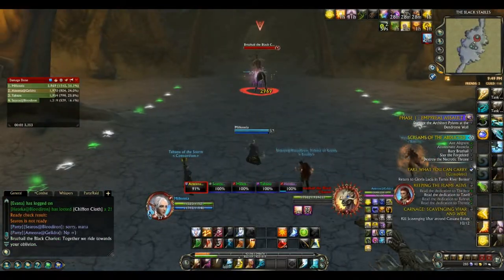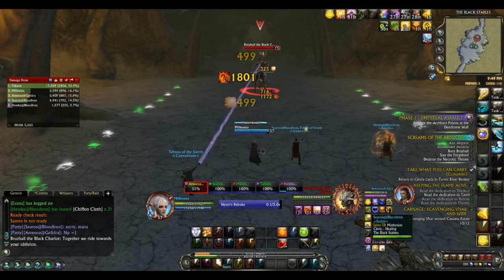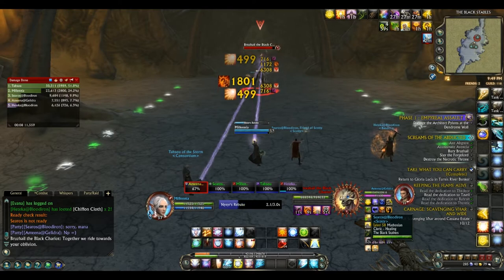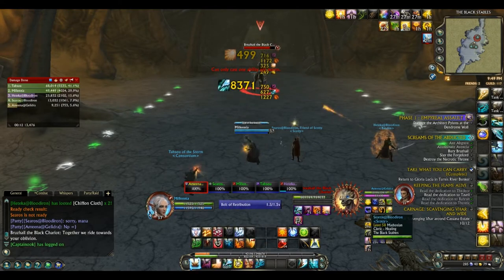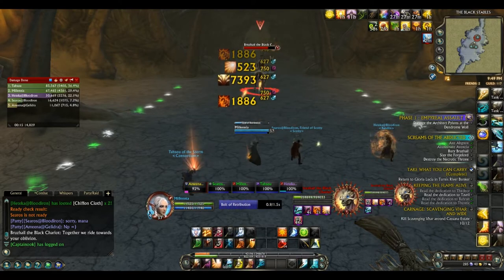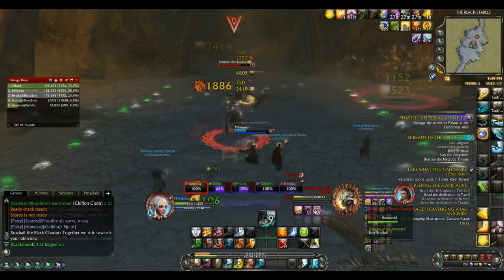The next boss is Bruisheel the Black Chariot. He will occasionally dash at a random player and deal damage to them — the damage isn't much so it can be easily healed. In addition to this, he will cast Meat Hook, which will apply a fairly hard-hitting DoT to two people in the group. It doesn't last for long though, so the healer has a choice of dispelling it or healing it.